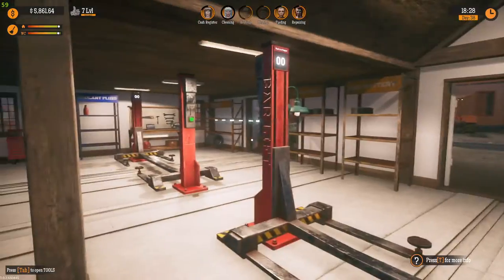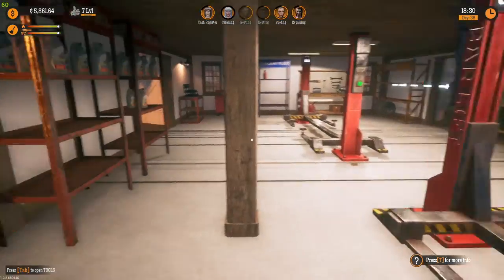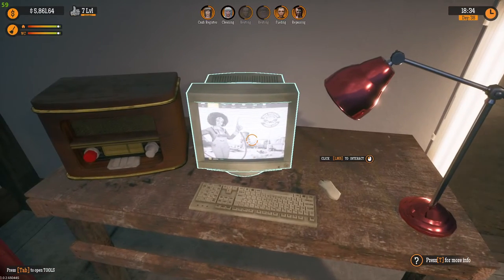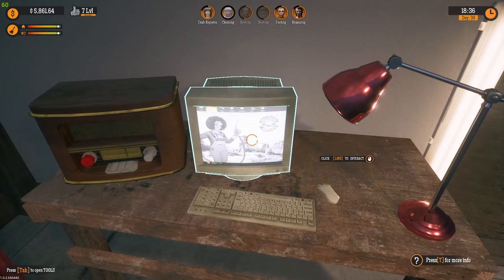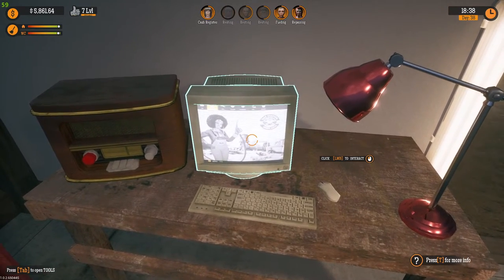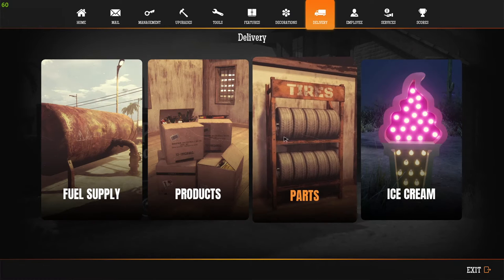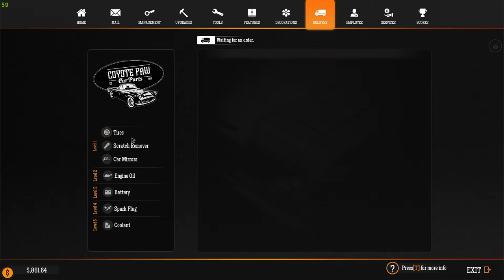We're going to go into the garage today because I need more tires, scratch remover, spark plugs, and all that kind of stuff. So we're going to go to the computer. There's also a computer in the warehouse and in the actual gas station. I'm going to go to Delivery, then Parts, then Tires.